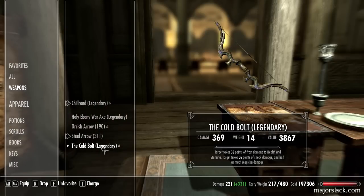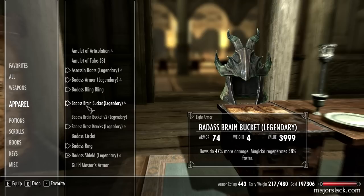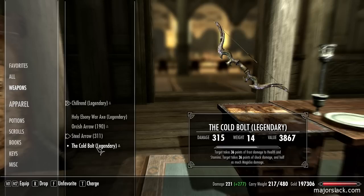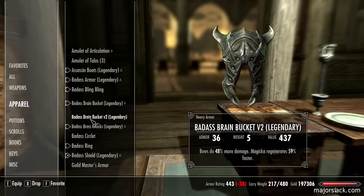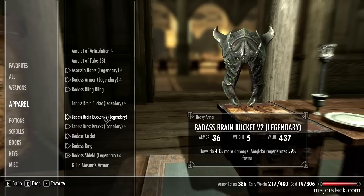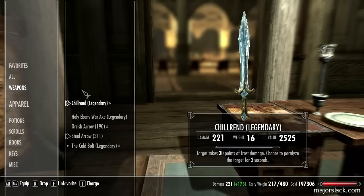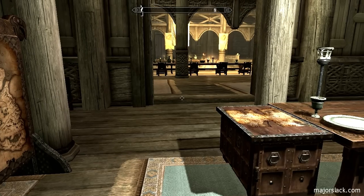Enchantment: archery and magical regen. I'll rename this simply 'badass circlet.' Now for demonstrational purposes - my bow, see that's the new rating. Previously I could only wear one piece of enchanted bow damage headgear - the badass brain bucket - and that put my cold bolt bow damage at 315. But now with two pieces of enchanted headgear, one doing 48 percent more bow damage and the other doing 47 percent more, my new damage rating for the cold bolt is 369.